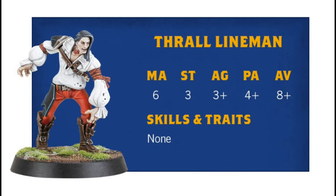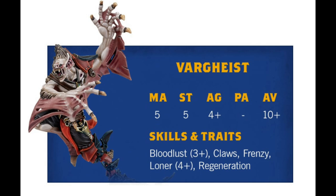I imagine you'll see thralls at 0 to 16 and then two options for each positional. An interesting design note from the article: the thralls' baggy sleeves show how these once-muscular players have been sucked dry by their vampire masters — a really nice design touch. Then there's the Vark Heist, coming in at movement 5, strength 5, agility 4, and armor 10+. It's your wrecking ball strength-5 player with Bloodlust 3+, but its main use is smashing through players — that becomes a 2+ on a block or blitz, plus it has Frenzy and Claws. It could be quite a devastating unit if priced right.